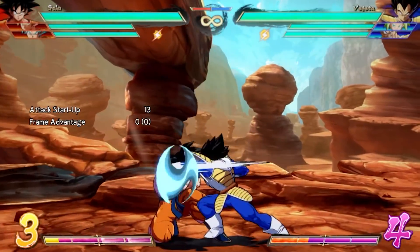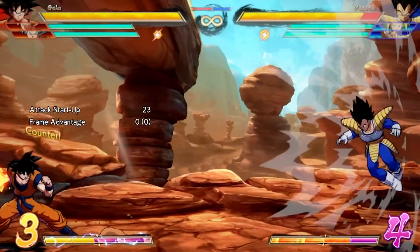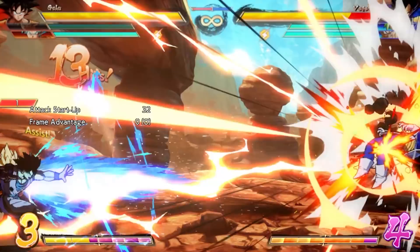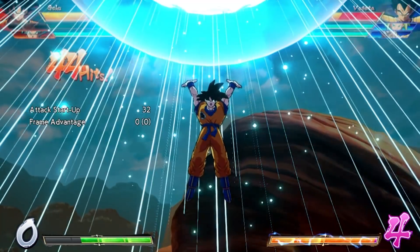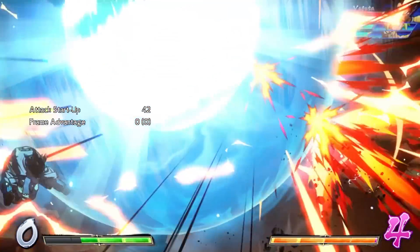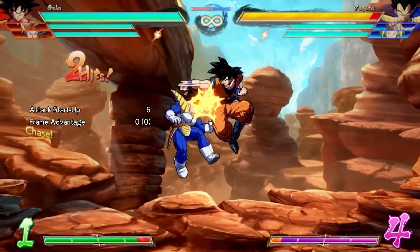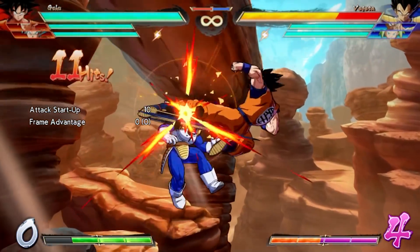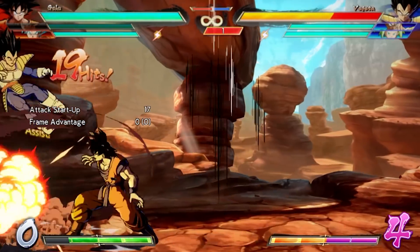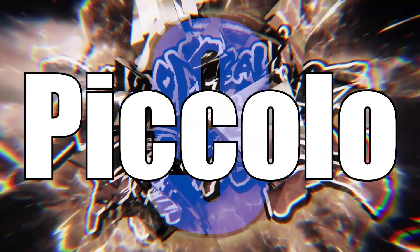Every 4-frame combo starter does actual damage instead of the usual recoverable blue damage you'd receive from traditional frame 1 starters. And while there are numerous trade-offs between the two, Base Goku's 4-frame has become a personal favorite of his mains, covering large portions of the screen in neutral or even as a combo extender when connecting raw from super dashes for increased damage. You won't go wrong exploiting this whiff strike within your game plan.